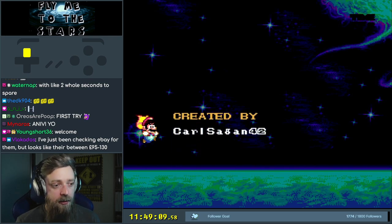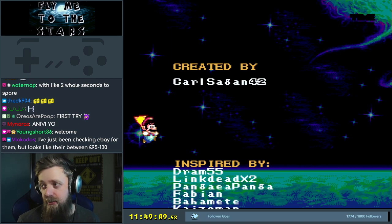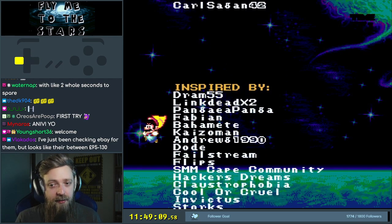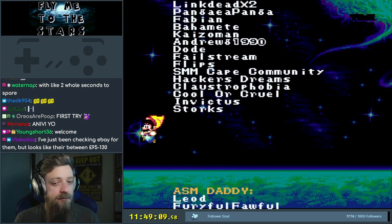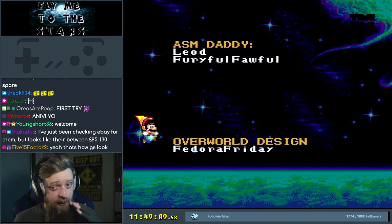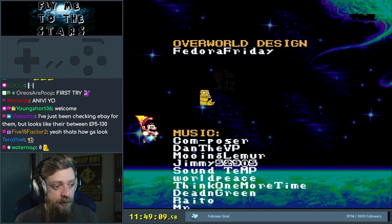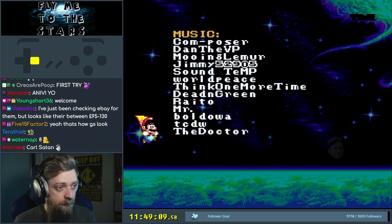Created by Carl Sagan — that's a G, right? Yeah. Here's the inspirations and all that sort of stuff. ASM Daddy. Overworld design — good job, Fedora Friday. Music — this many people for the music. Some good peeps there. A lot of graphics from our graphics friends.